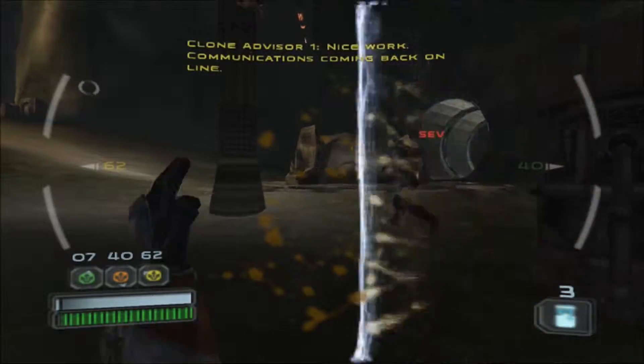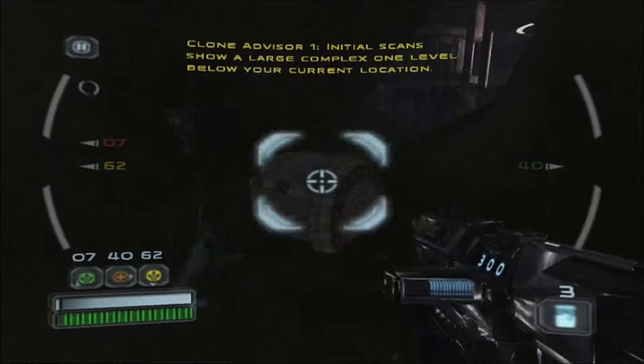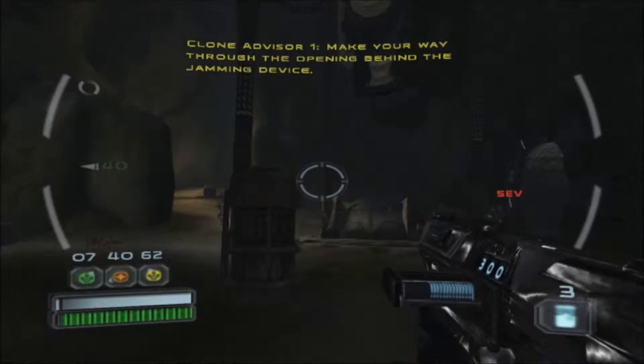Nice work. Communications coming back online. Initial scans show a large complex one level below your current location. Make your way through the opening behind the jamming device.